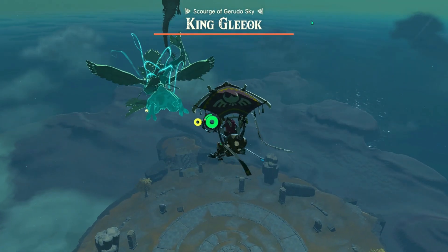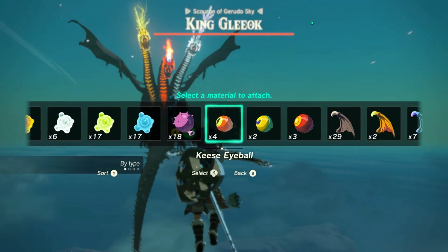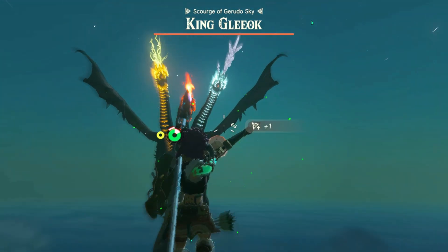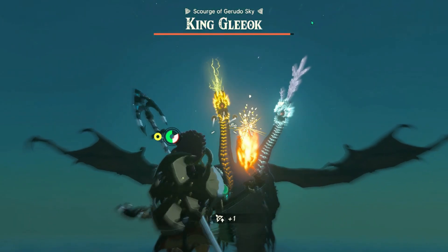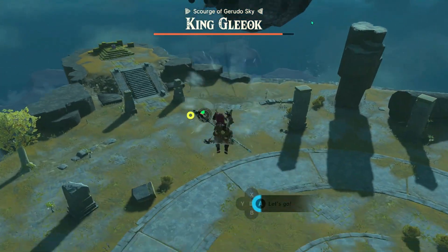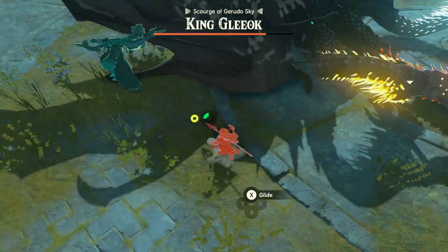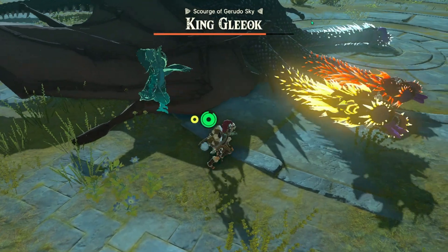Take the high ground and let King Gleok come to you. As it approaches, use your rocket-boosted shield to ascend and get that vantage point. Unleash your powerful bow shots, and remember to fuse rockets for multiple attacks. Don't let its elemental powers intimidate you — we've got the upper hand. As King Gleok staggers, leap down and give it everything you've got.